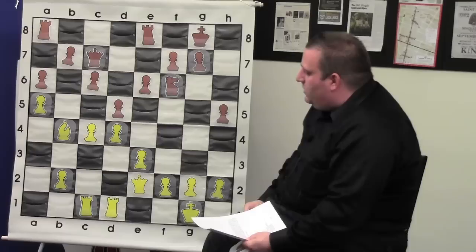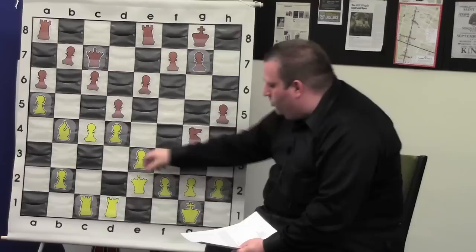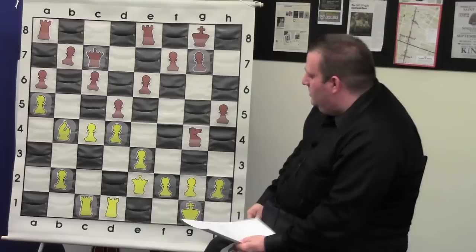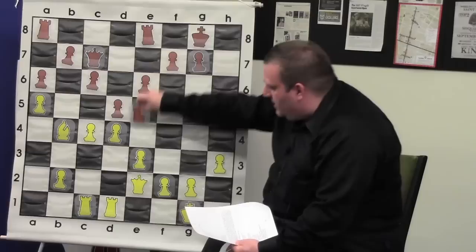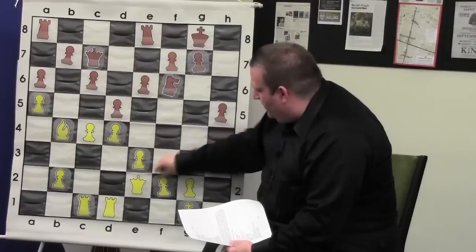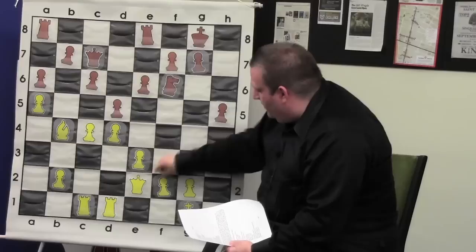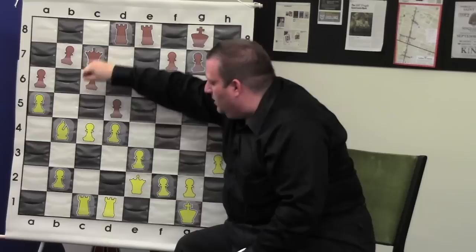Queen c7: why did he play queen c7? He wants to play knight g4, and then if queen to f1, then mate — advanced class, right? He'd like white to move all these pawns up and weaken his own king. He wants white to play h3 to stop knight g4, so when he plays knight back to e4 this knight stays there forever, and if white tries to kick it out we have something — that's black's plan. So queen c7 actually made sense.